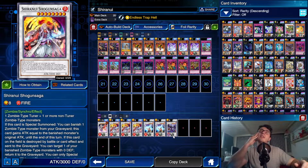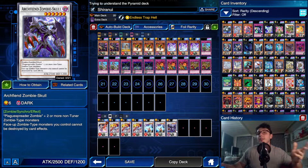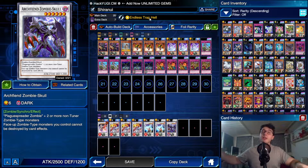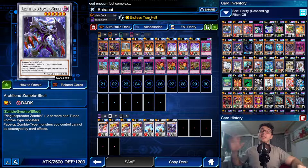You could swap Squire Saga out for another Shogun Saga, or if you have a second Archfiend Zombie Skull that's definitely a good option — I only have one. And of course, Endless Trap Hell is simply insane. You can use this deck as a stall deck too: once you have six or seven trap cards in your graveyard, use Endless Trap Hell to add one to your hand and shuffle all the others back into your deck, stalling your opponent out.